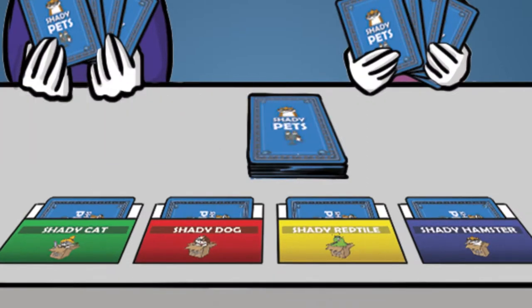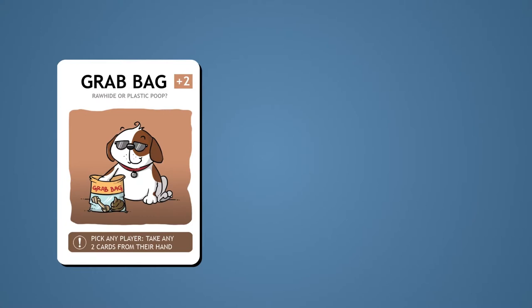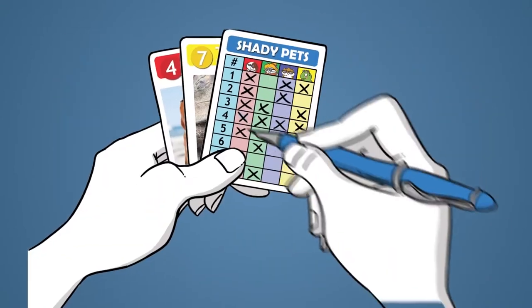On your turn, draw one action card, then play one action card. Playing action cards will give you hints as to which of those shady pets is missing.